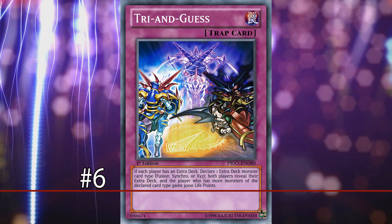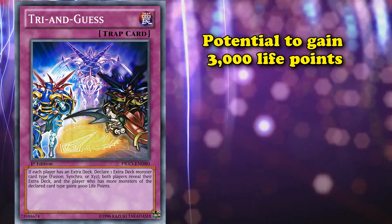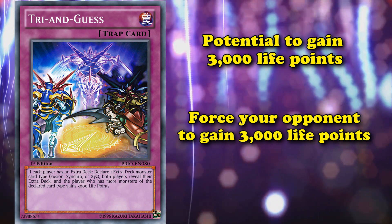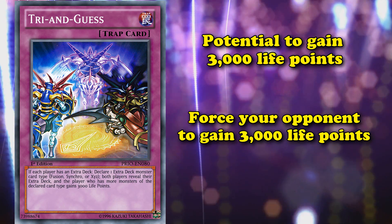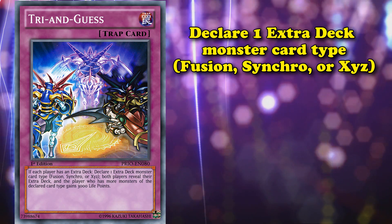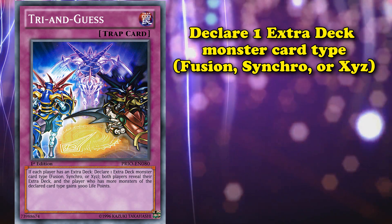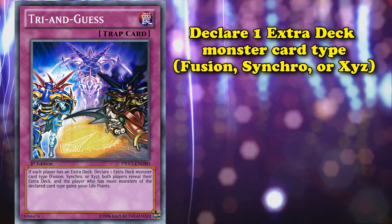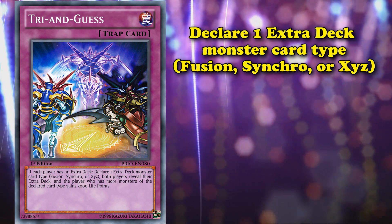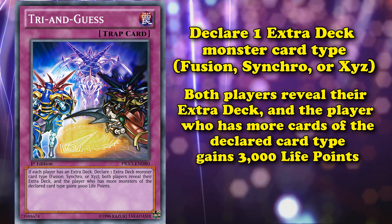At number 6, we have Try and Guess. This card has the potential to allow you to gain 3,000 life points or force your opponent to gain 3,000 life points, both of which are good effects. When you activate this card, you must declare one extra deck monster type — either Fusion, Synchro, or Exceeds. Since this card was introduced before Link Monsters, it doesn't allow you to declare that type. Whichever player has more cards of that type in their extra deck will gain 3,000 life points. So if you want to gain 3,000 life points, all you have to do is fill your extra deck with nothing but Fusion Monsters.